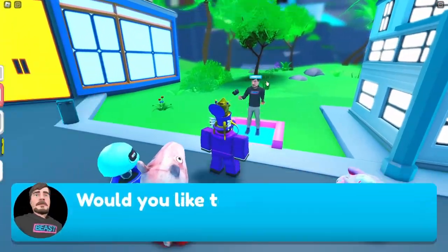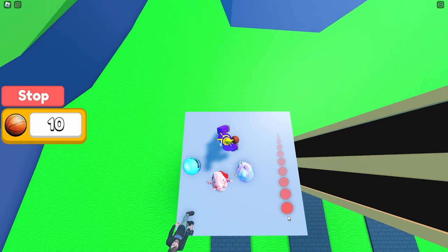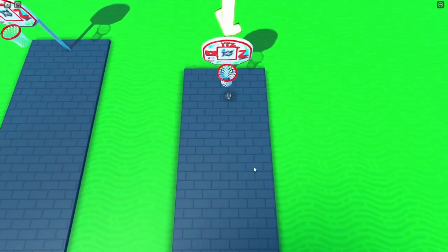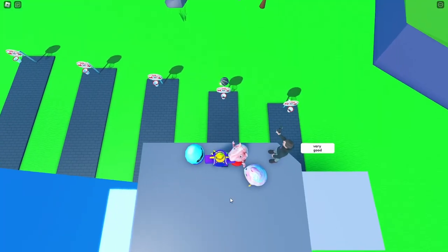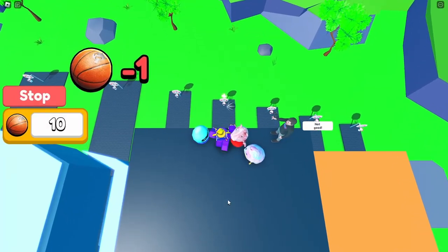Apparently if you beat the trick shot challenge you can get more editors. Let's come to the trick shot challenge. You throw a ball backwards and there's a really overpowered black basketball that pretty much auto-aims to the hoop. Let's throw this back - whoa, that was terrible. One more time - okay, I'm doing really bad but it still went in. It's pretty easy with the black basketball.